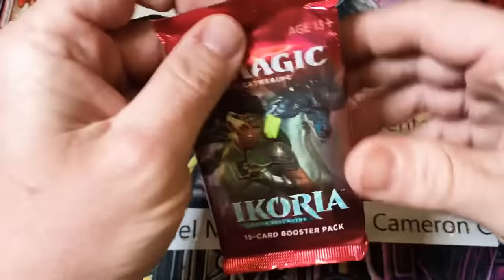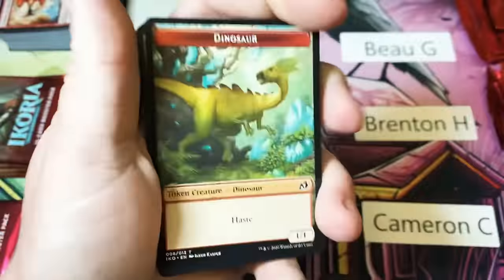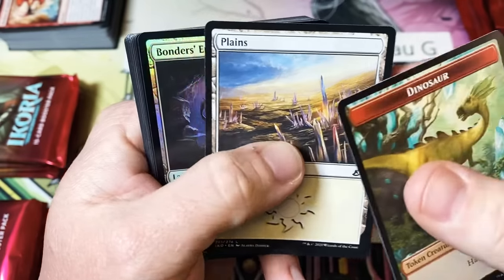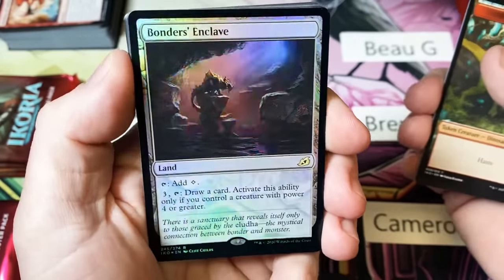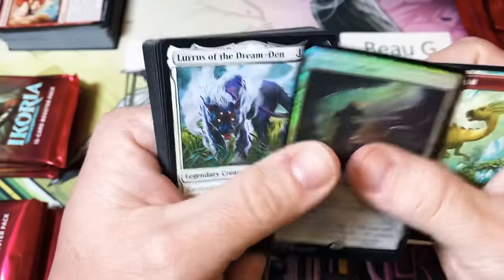Moving on to John M. We've got a pack with a lovely Vivien on the front — a Baby Dinosaur, a Planes, a Foil Rare Enclave. Oh, that's a good pack! Foil Rare and a Lurrus, and a Flaming Panther.